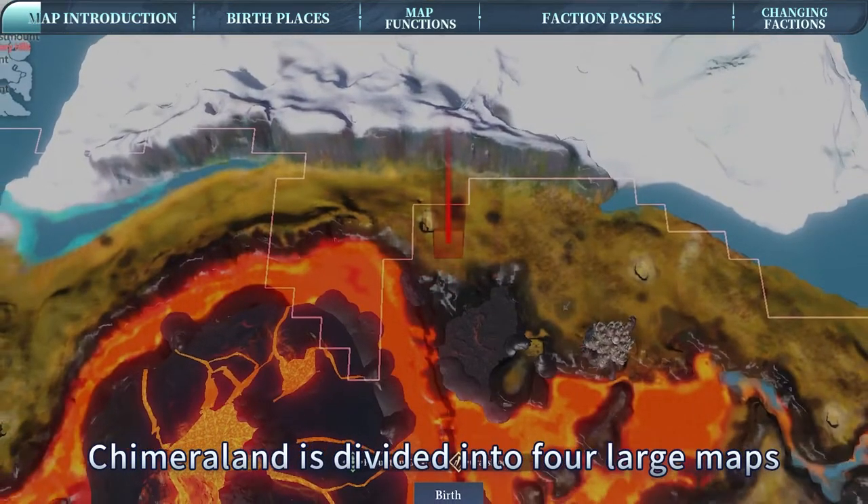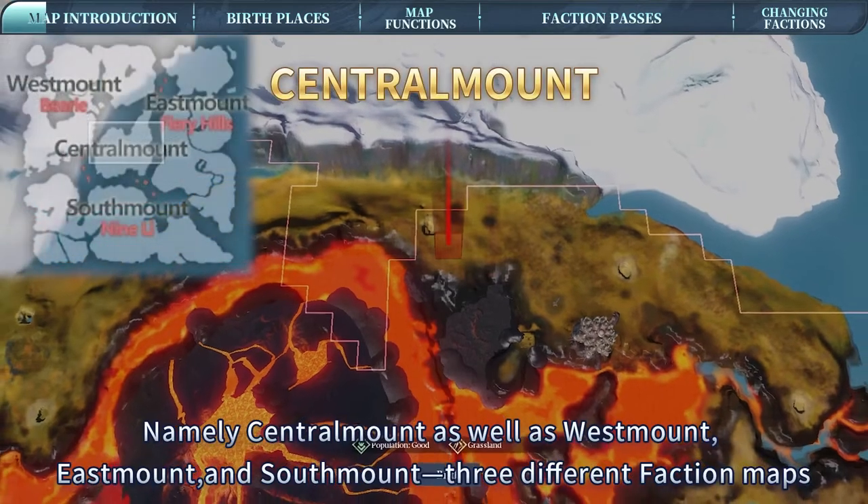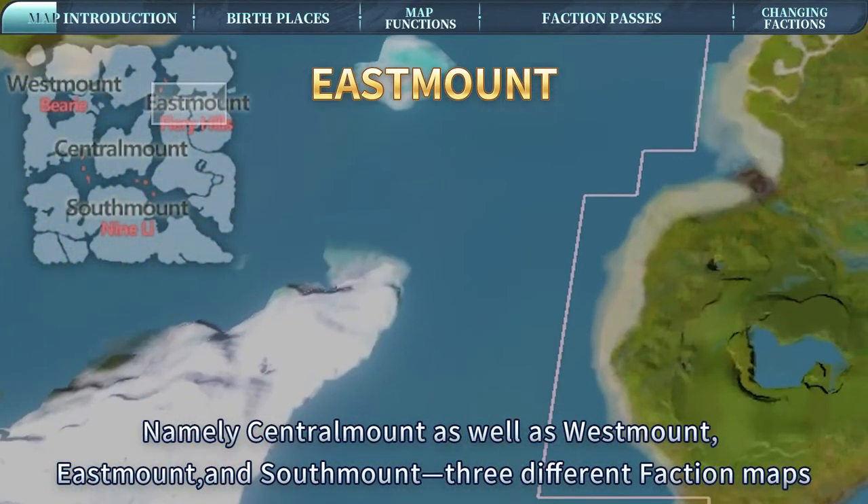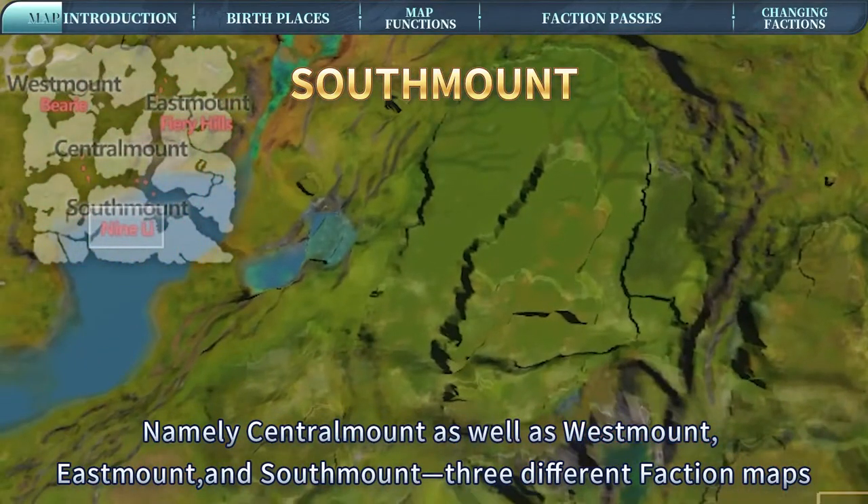Chimeraland is divided into four large maps, namely Central Mount, as well as West Mount, East Mount, and South Mount — three different faction maps.